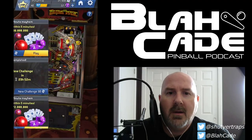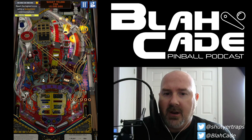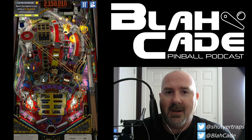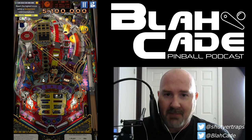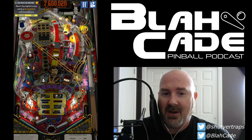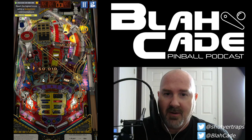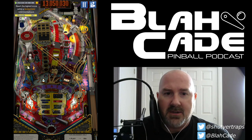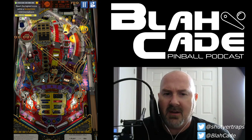Anyway, that being said, let's dive into some Theater of Magic. So on launch, try and hit the chest there — which I didn't hit, because I'm so used to trying to hit the captive balls instead. Because if you're doing a shot after the initial launch, the captive balls are what you want to hit — they're going to be more valuable. I'm just going to keep trying to rack those — I want to get those three times, and then that will trigger Vanish for 40 million.